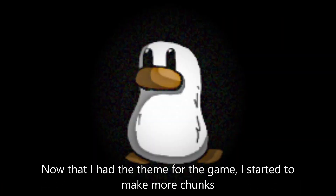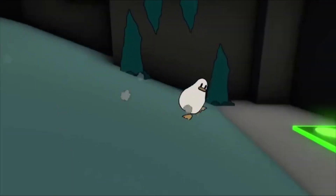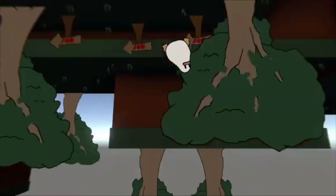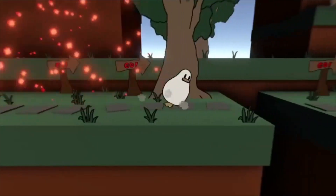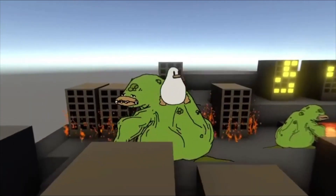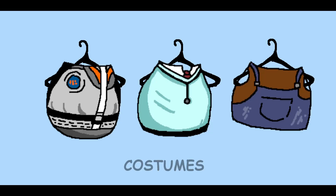Now that I had the theme, I started making more chunks. Some chunks contain falling bridges, water to swim in, UFOs, giant ice slides, zombies of all sizes, pyramids, panels that change your depth, panels that change your gravity, panels that change your size, panels that make you jump higher, panels that make you faster, and gems as one of the game's currencies.